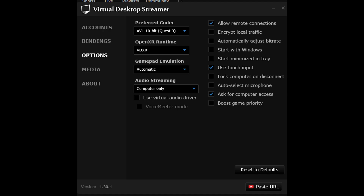Start Virtual Desktop on your PC. I use the AV1 10-bit Quest 3 as the preferred codec and VDXR as the OpenXR runtime. This is very important — we don't want DCS to run via SteamVR.